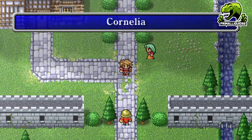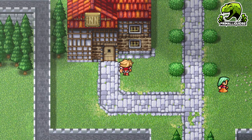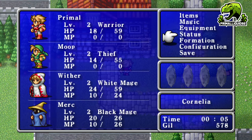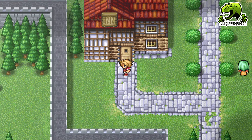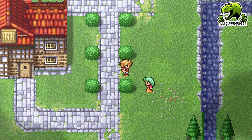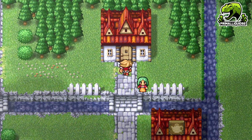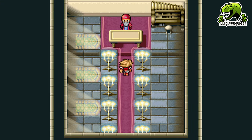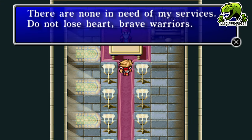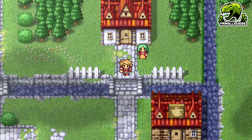I have 578 gil — not a lot but we'll make do. One thing different in Final Fantasy One compared to later games: if a character dies, the inn will NOT revive them. The inn only heals HP and MP. To revive a dead character you need to go to a church, which costs gil.